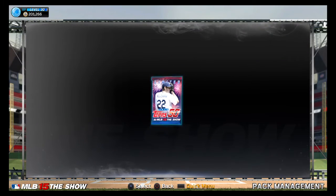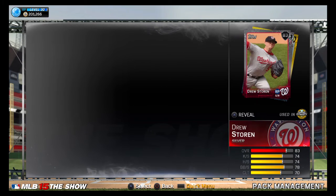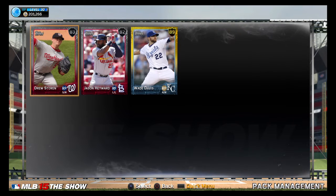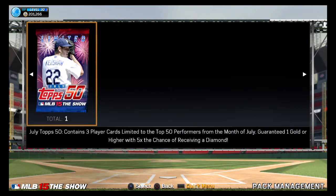All right, next pack. These packs look really nice, by the way. The cover, I like it. 89, I think that is. We got Drew Storen, Jason Hayward, and Wade Davis. Is he still selling for a lot? He used to go for like 20k, I think.